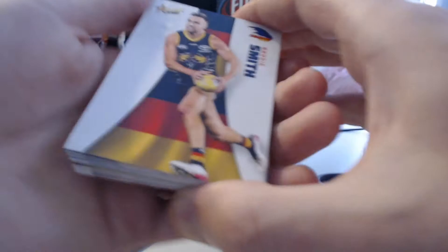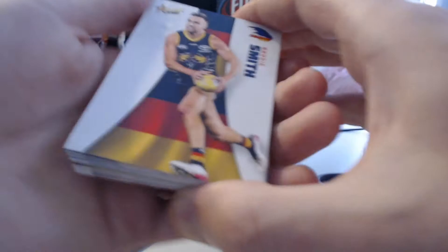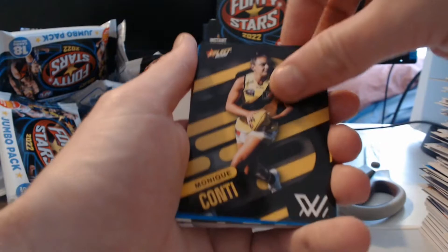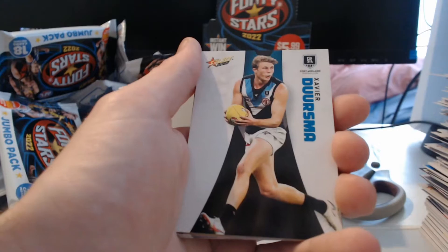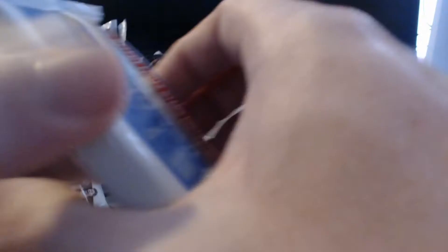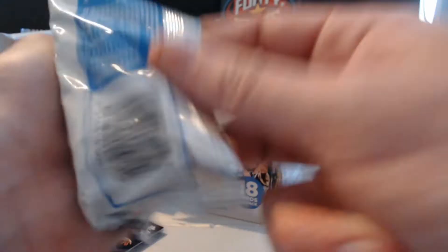Not sure if we'll see a Spectrum or a Virtuoso in here — we'd be very lucky. We've got Smith, Bates, Stewart, Staunton, Walters, Conti, Merritt, Dersmer. Another Starburst Ice — Tom Green. And a Sunset Parallel. We have three packs left and two of them have to be the 30th anniversary seals. We've got Ellie McKenzie, Williams, Randall, Zorko, Morrison, Whitfield, Miller, Redmond, Wines.